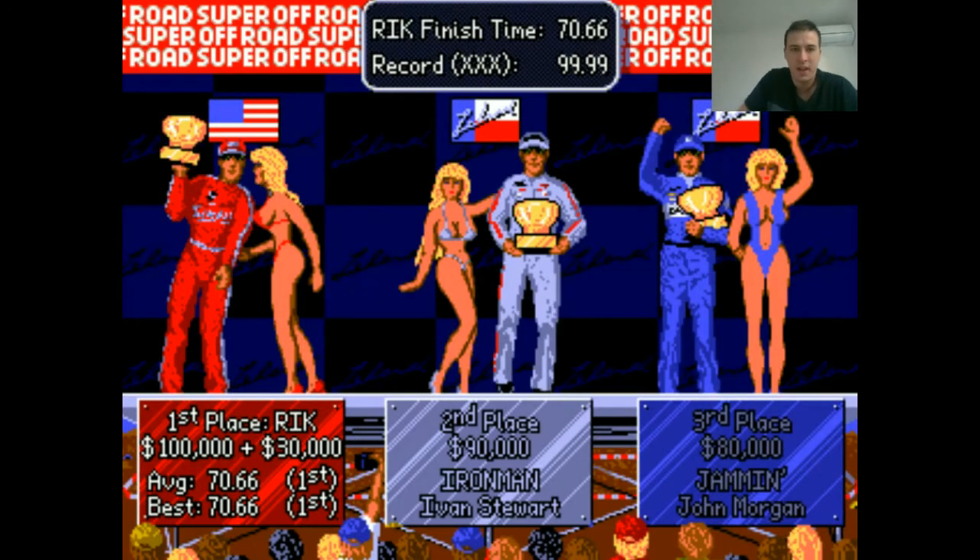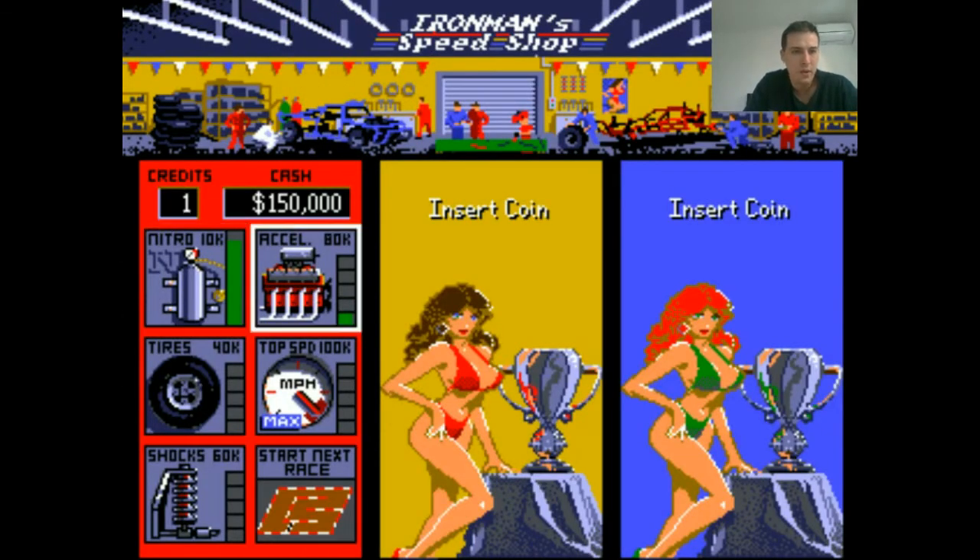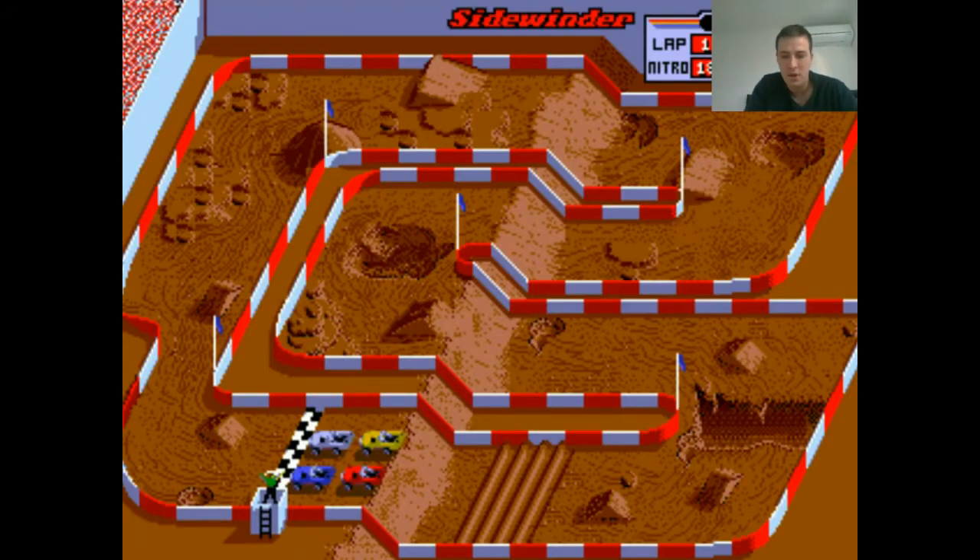Getting a bit of a dead leg here. We've got $150,000 now. Shocks might be good — that'll go hand-in-hand with the acceleration getting through obstacles. I think we're okay for tyres for now. I really wanted to get some more speed, but we'll save up for that next race if we can do okay. Go to track three now.